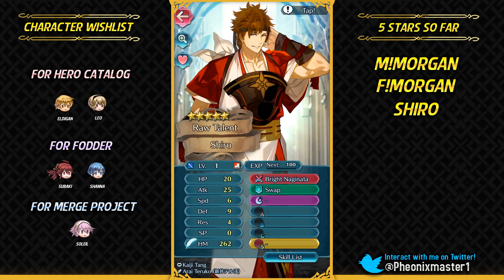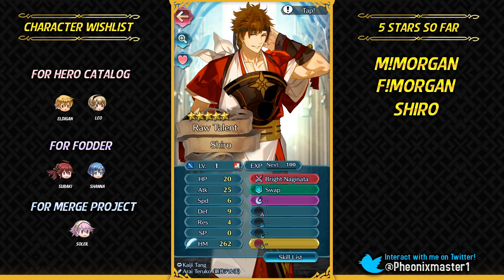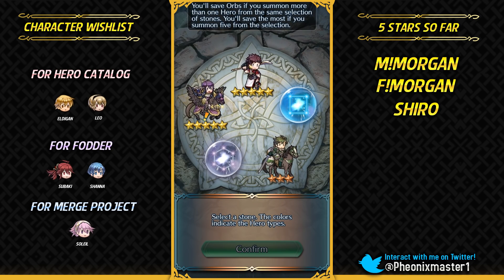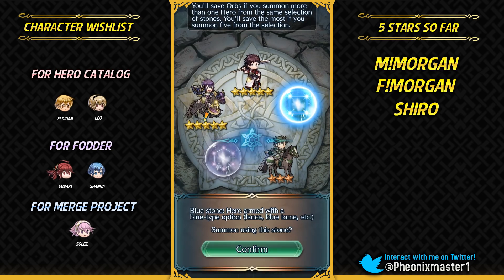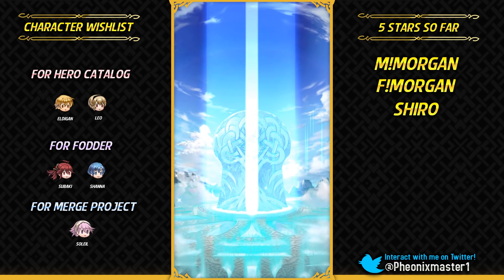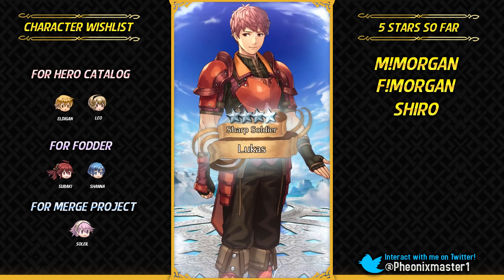I'm getting really lucky. If this is a plus attack Shiro that would be fantastic. Not plus attack, but this is plus HP minus resistance, which is a really good IV spread. He's got Defense Tactic. I already have a plus attack IV Shiro, so I'm definitely gonna be using this one for Defense Tactic and I can even use him for Steady Stance. If I do ever get another Brave Ike, I could fodder off my Shiro for Steady Stance 1 and 2 and then inherit Steady Breath and Aether from that Brave Ike.